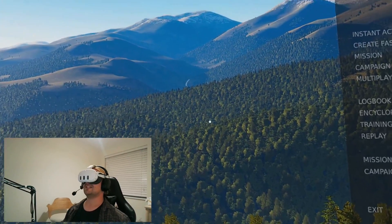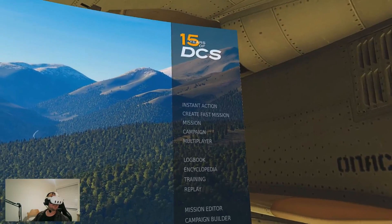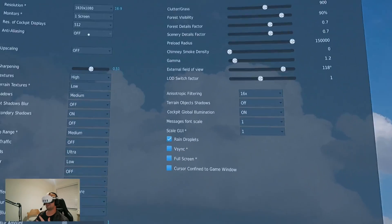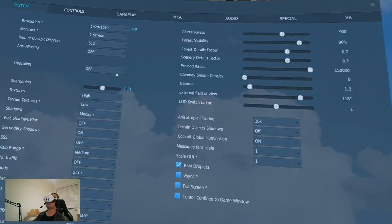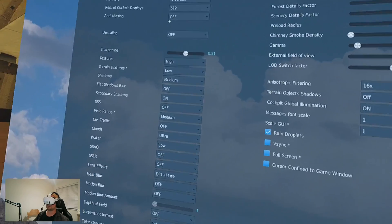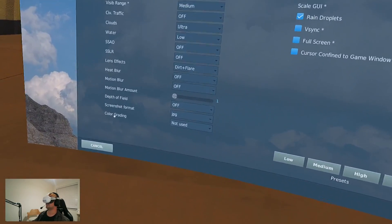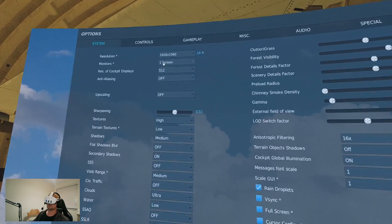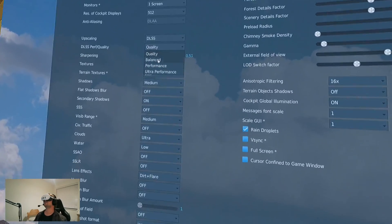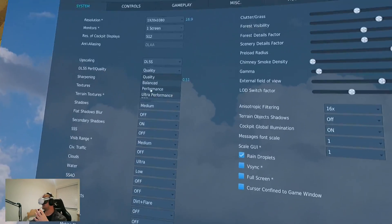We are in DCS now. Straight away, the lenses on the Quest 3 are absolutely pristine — super, super sharp. Going into settings, it's fairly similar to what it's always been, just with some things moved around. There's the upscaling section, screen space shadows, color grading, and the LOD switch factor. What I want to do is go through the DLSS quality settings from top to bottom and see if there are any noticeable changes — is there smearing, aliasing, etc.? We'll start with the quality preset.